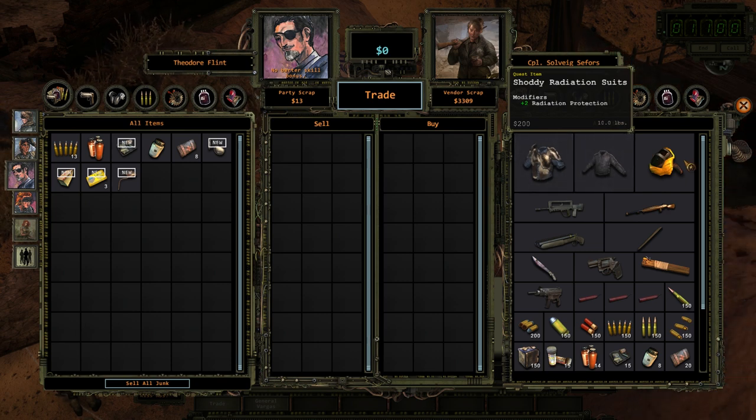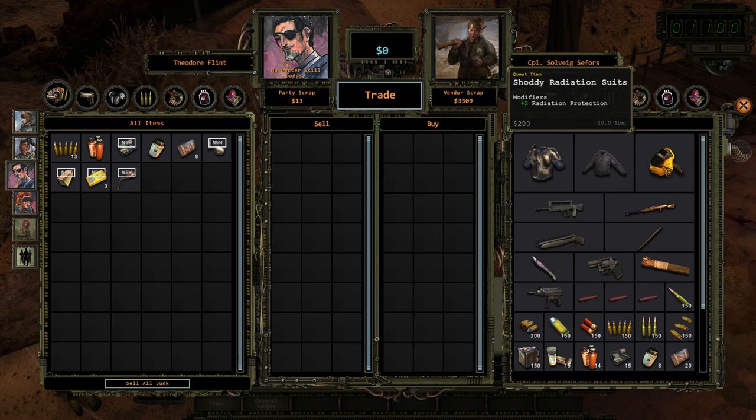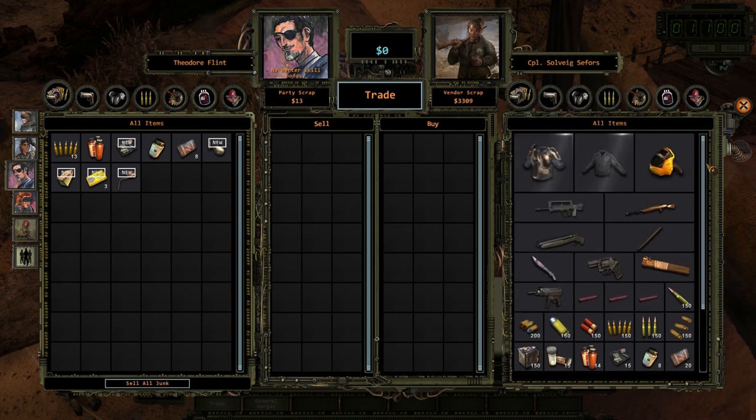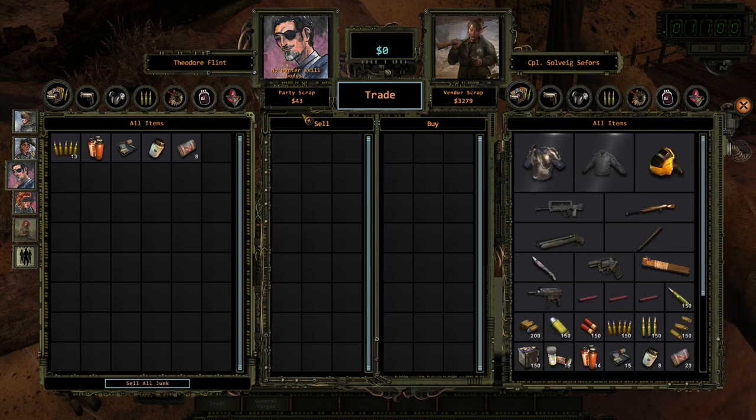It gives me plus two radiation protection. I'm assuming that protects from — well, the symbol of radiation has a little one in the center. So I'm assuming this will protect me up to a level two radiation thing. I only have $43.